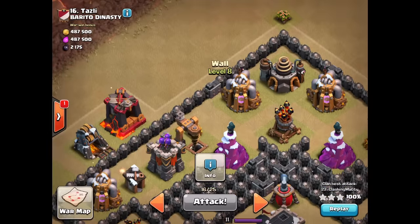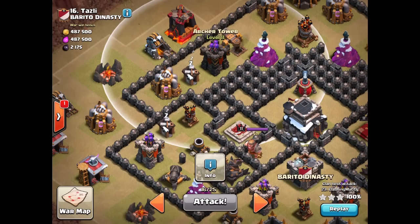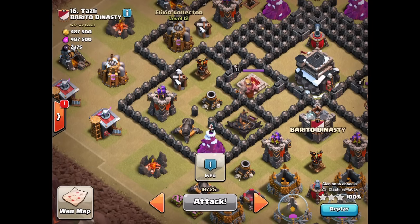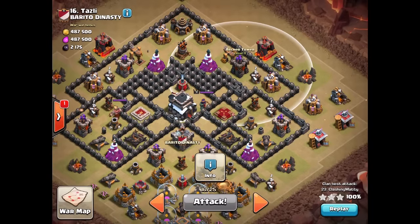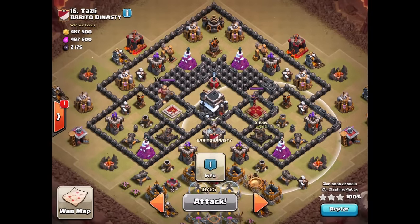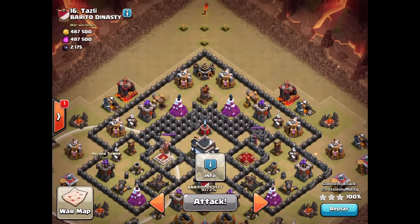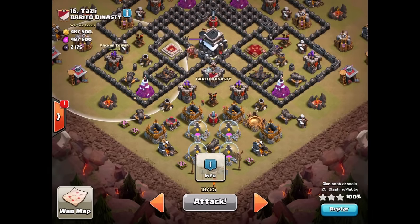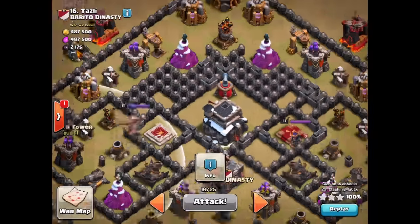I knew he was going to hit a sort of roadblock when he got to that elixir collector, at which point I was going to send in some hogs onto these defenses down here. I had my archer queen walking around there taking down these defenses, my hogs going in from this side taking down these defenses. The north defenses would have been taken down by the king anyway, and then the bottom side I'd have a golem and my valkyries going in. The idea was to converge in the middle. Well, I guess there was quad teslas in the core.